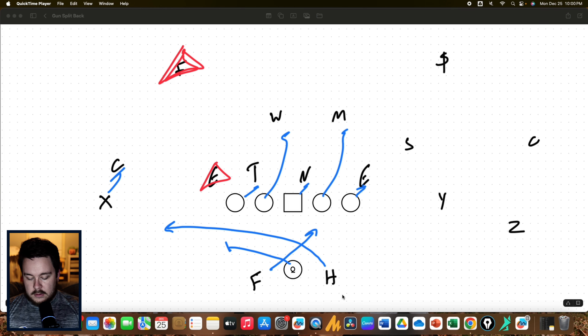Normal rules for me: this is a zone read play for the quarterback. The X on the backside is just going to block the corner, meaning the free safety would be the pitch key. The quarterback is reading the defensive end first. If the defensive end sits, the quarterback is just going to give the ball to the F and we're going to run zone — Y trying to cut off the Sam, Z trying to cut off the strong safety.